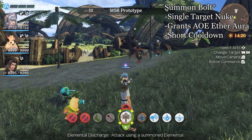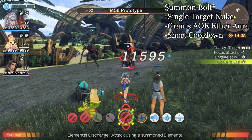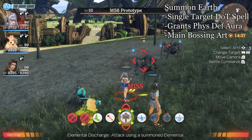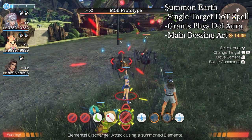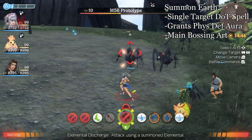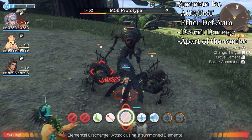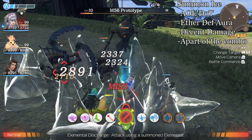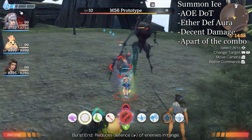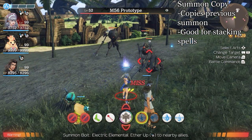Summon Lightning is a spell that grants Aether as an aura. It is a single target nuke with a very short cooldown. The Aether Aura synergizes very well with Melia's kit. Summon Earth applies a defensive aura on your team. When casted, it is the strongest single target damage over time spell in the game. It is Melia's bread and butter for taking down bosses. Summon Ice is a spell that grants an Aether Defense Aura. It is an AoE spell that has a much shorter damage over time duration but does a bit more damage per tick. It does decent damage and is a part of the chain combo. Summon Copy copies her previous spell,